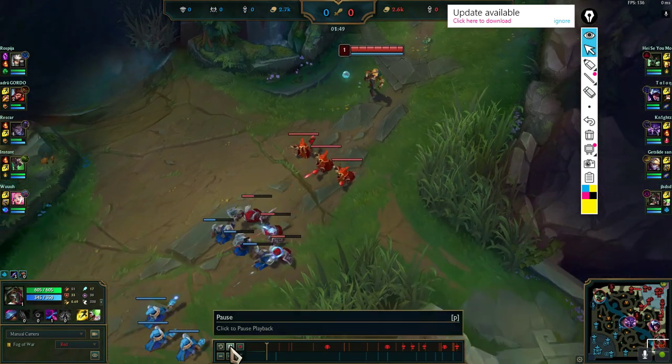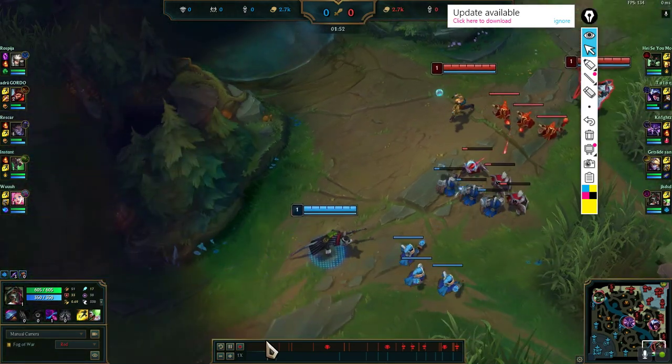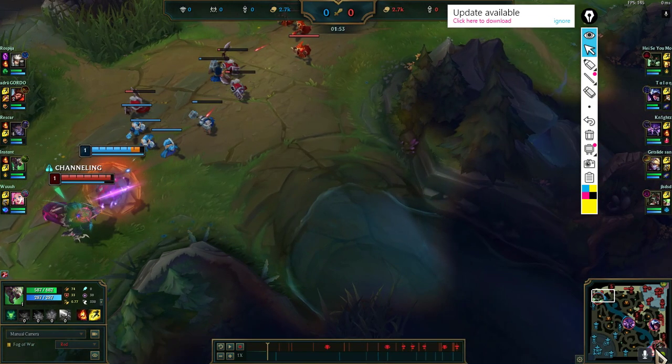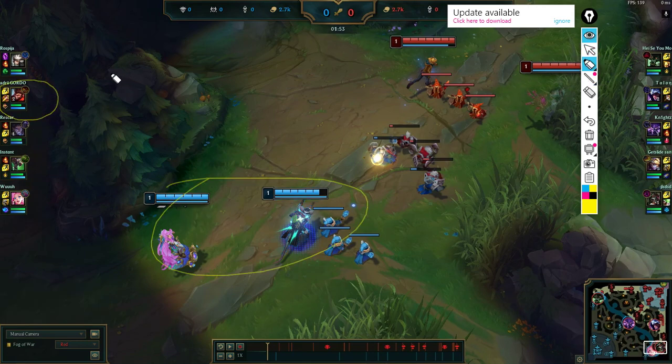We gave him a really good leash — it's really important for Talon since his clear speed is really slow right now. Now we're back in lane. We can see they fake-leashed. The reason is they didn't use any of their mana, which more often than not means they fake-leashed. This champion actually needs a leash right now because his full clear got nerfed really hard.